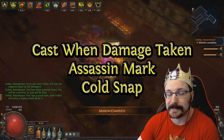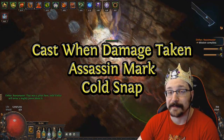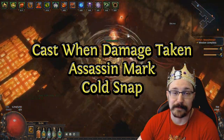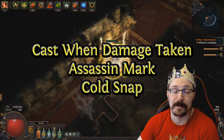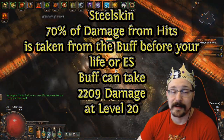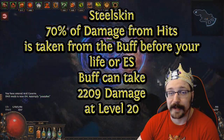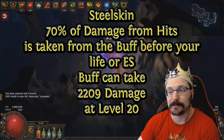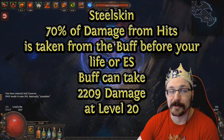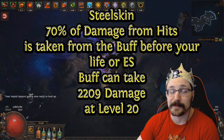For Cast When Damage Taken I use Assassin's Mark, and I also put Cold Snap in there to slow down enemies a little bit with a chill effect. I keep my Cast When Damage Taken level very low so that basically any damage taken will proc Assassin's Mark, but you don't necessarily need Cold Snap — you could put a different curse in there as well. For guard skills I use Steel Skin mostly because it's a nice little 2000 HP buffer with a pretty short cooldown. You don't want to spam this on cooldown — use it when leaping into a pack, going around a corner where you might get hit by a lot of ranged enemies, or when you see a big skill incoming.